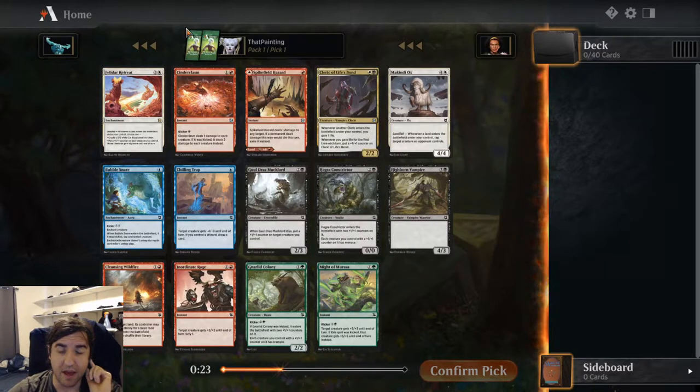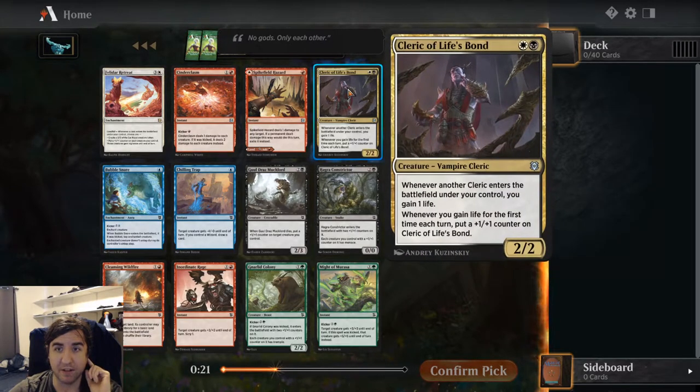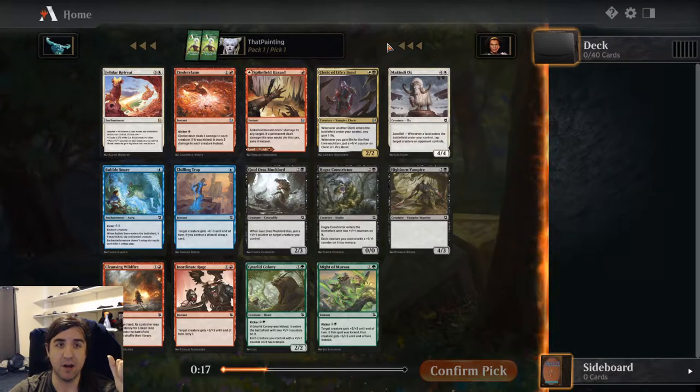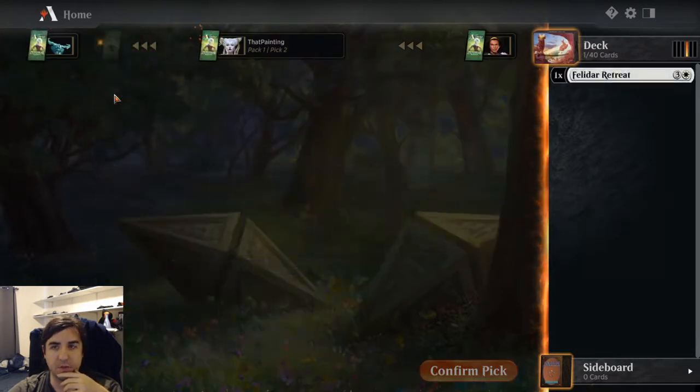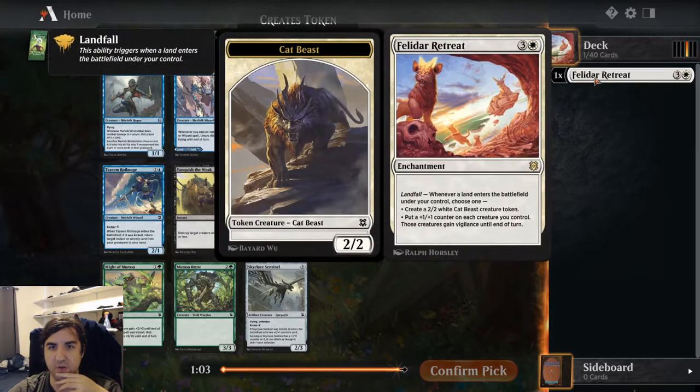If that wasn't in the pack, I would be grabbing Cleric of Life's Bond and building a Black-White Clerics deck. That's also quite a powerful archetype — again, one of those cards you're playing for the synergy. But Felidar Retreat is a very strong start.